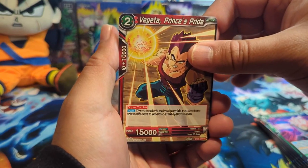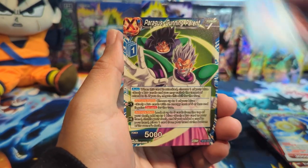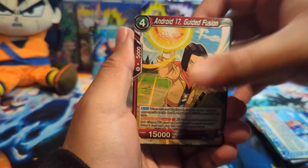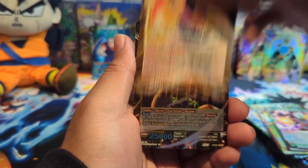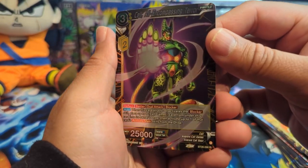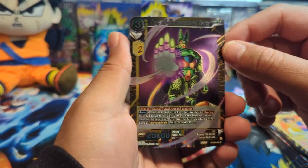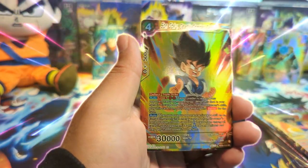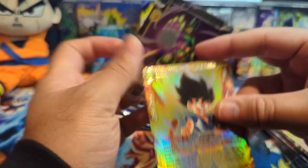Goku, Paragus, Practicing Fusion, Android 17 — and we have a Z Awaken Son Goku Final Destination. We have Cell All-Encompassing Terror. I think this is Toriyama's favorite form of Cell. And another SR: Son Goku Deadly Combat Settled.